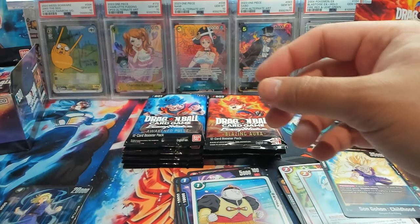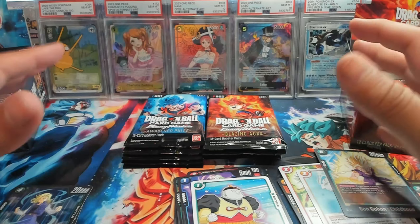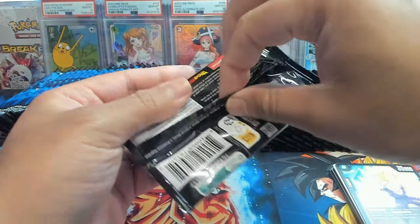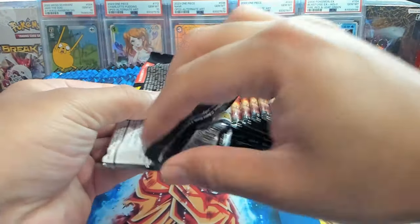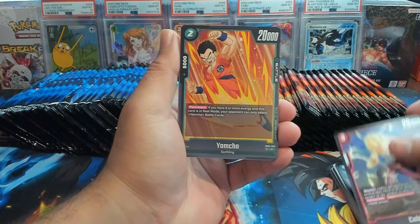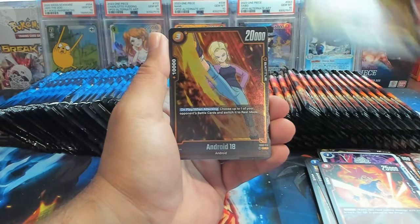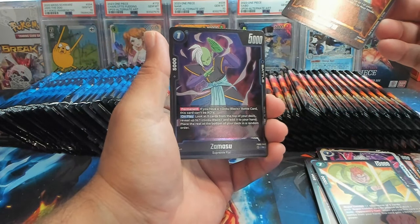I'm going to fix my setup a little bit because I do sort these cards. I'll meet you back in just a second. I just decided we're going to go ahead and leave all the packs out and worry about sorting later. We have Basil, Android 16, Android 18 as our first rare, and Zamasu as our second rare.